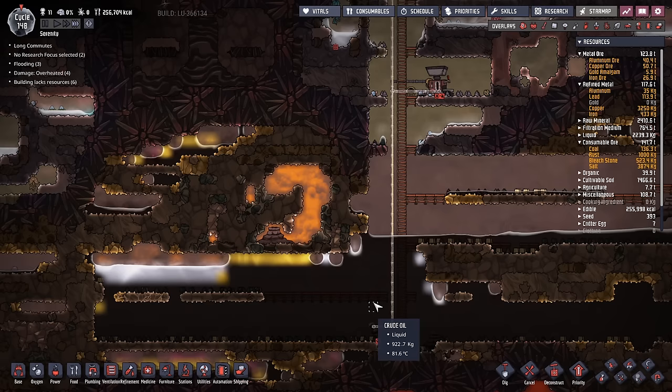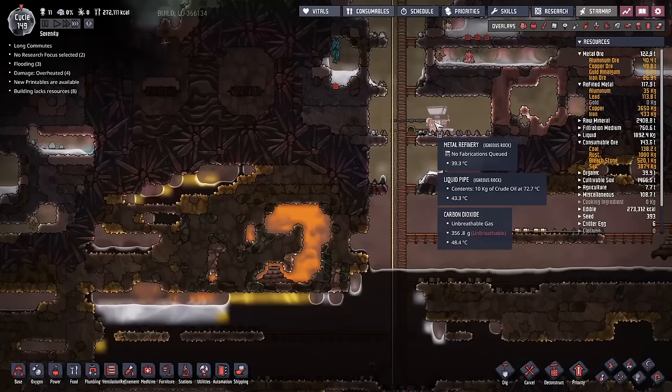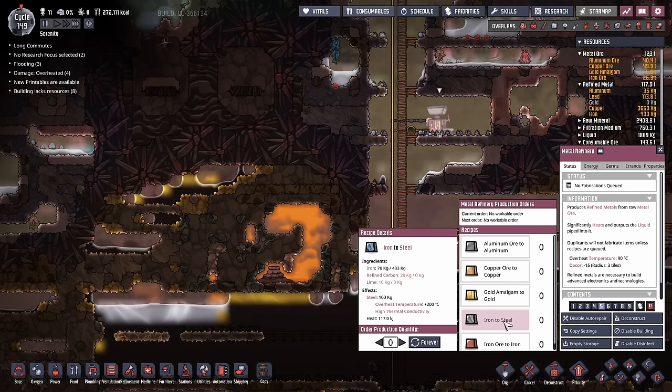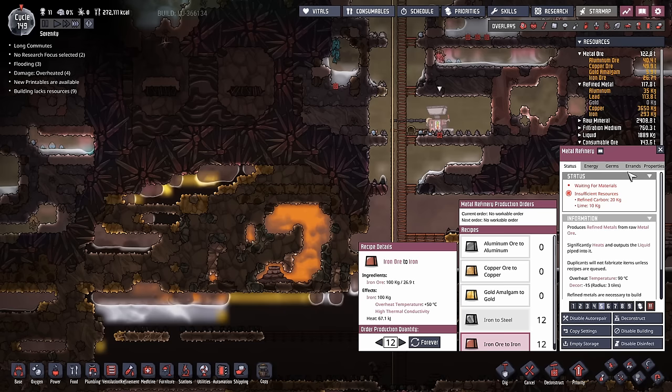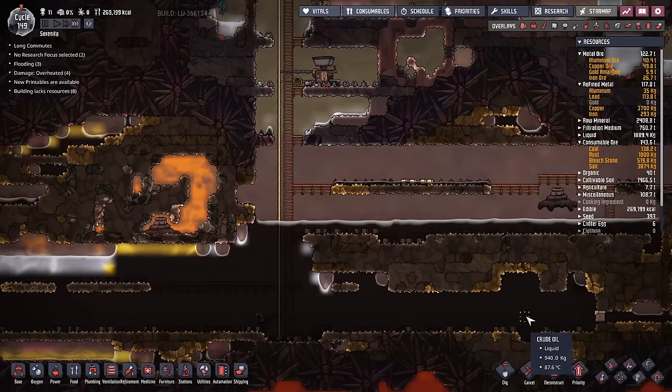System is up and running. We've got our crude oil getting dumped into the refinery — that's going to act as our heat sink. We want 1.2 tons of steel, which requires 1.2 tons of iron. We'll queue up both of those. All that will happen is this is going to dump an awful lot of heat into the oil biome, but we don't really care — there's enough mass in there to handle it and it won't become a problem.